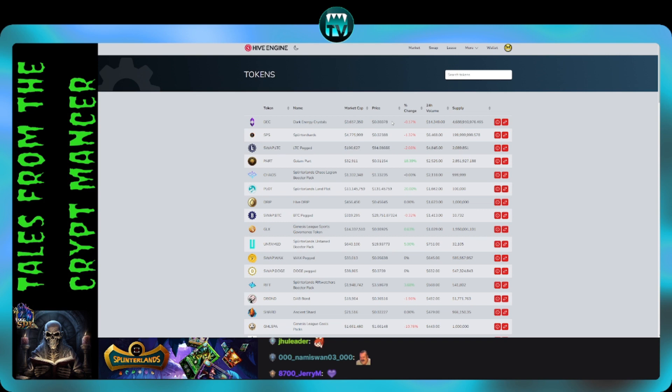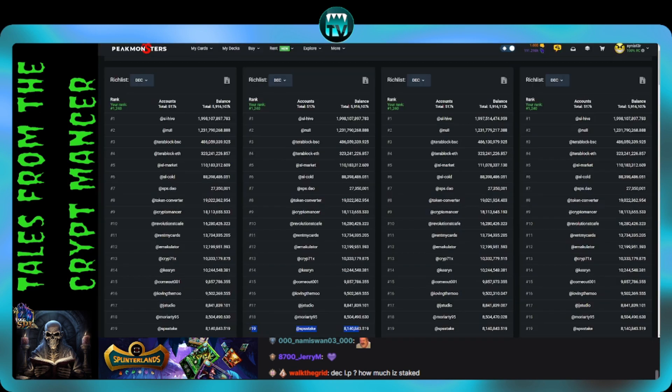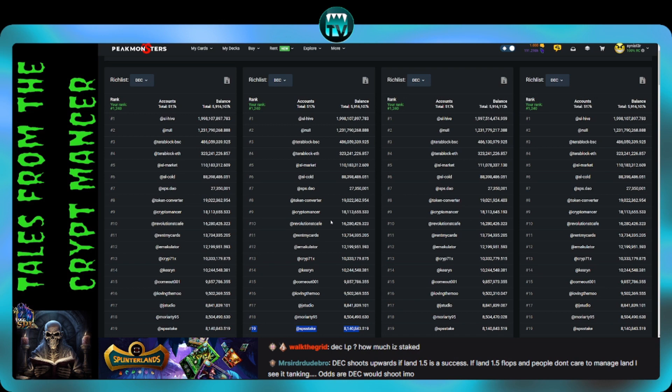This is not financial advice, but if you want a potential near-term gain on an asset that could be moving in an upward direction, DEC could be something you may want to look into and do your own research on. Because if you look at these numbers, the top 19, 15, or 10 holders of DEC right now don't have enough DEC to staff anywhere near 126,000 plots of surveyed land — and you can't use DEC-B for land workers. You do the math.